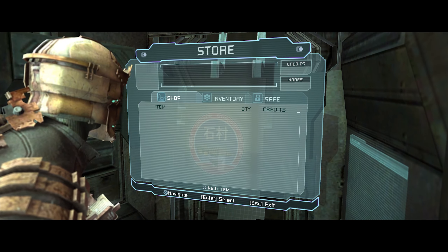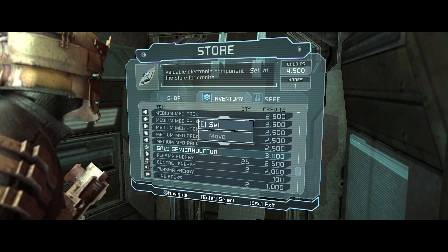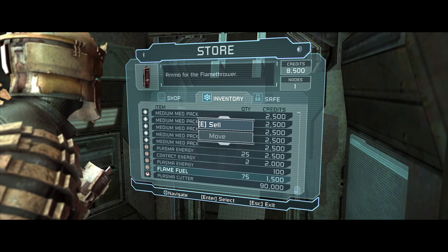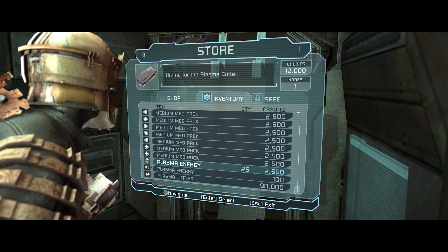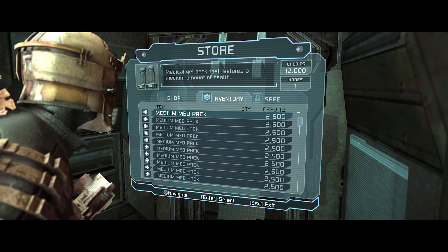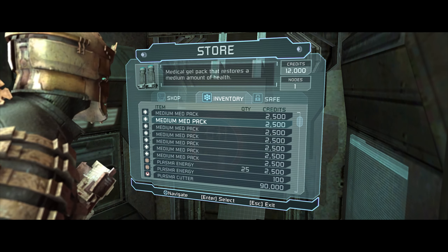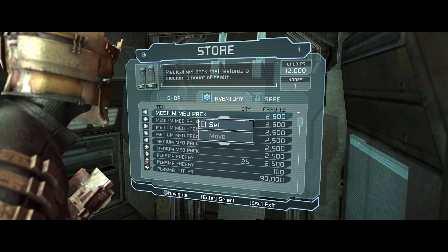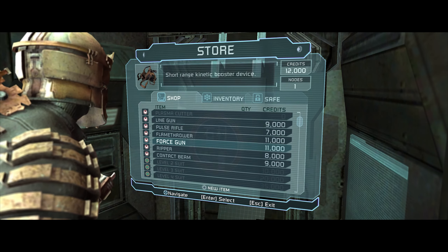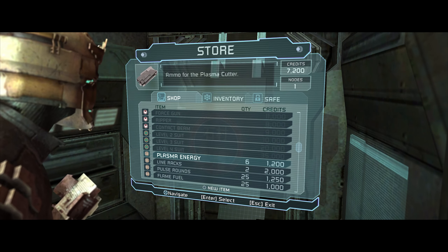Not gonna lie, before I do that, I am gonna sell some stuff. I have a shit ton of mediums, so we're gonna bank a bunch of them. That's good, because we'll definitely need those. And then just buy a bunch of them. Nice.